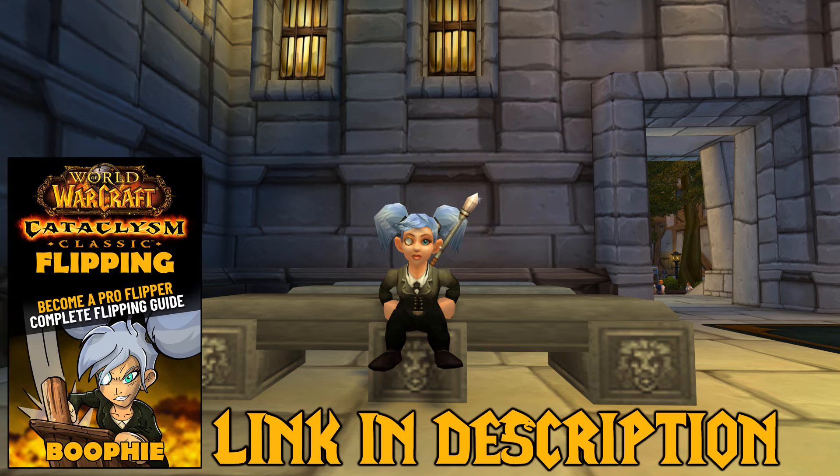If you would like to learn a more in-depth way of how to flip in Cata Classic, you can find exactly that inside of my Cata Classic flipping guide, which will be the first link down below in the description box. You will also get my TSM groups and the operations that I personally have set up and use inside the Cata flipping guide. You'll also get access to a Discord where I and the team will personally help you out with any questions you have related to flipping. I'd like to thank everyone that has already gotten a copy of the guide and all the positive feedback — it really means a lot. Until the next one guys, take care.